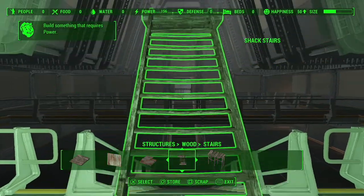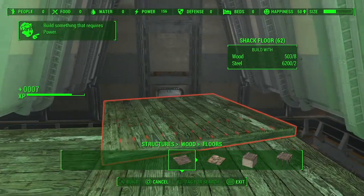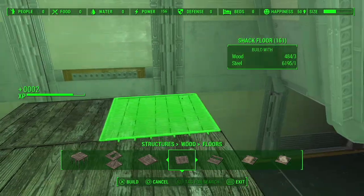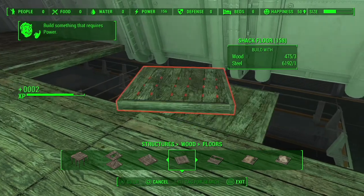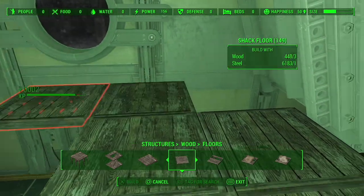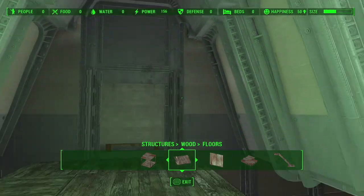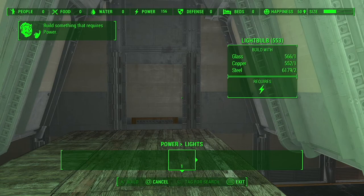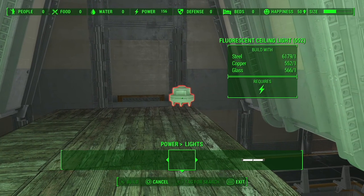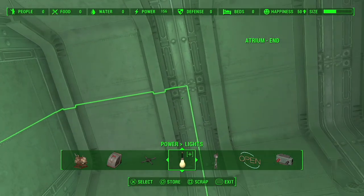Line it up as best you can. Just to make building easier, fill the whole room in with shack floors — and if they can't fit, use the small ones. It just makes navigation a lot easier. You don't have to use nearly as many resources. Head to the Lights category. For the very top, you need to find the long lights that go all the way across. There are two sections to the roof of the atrium: the flat part and the part where they connect.